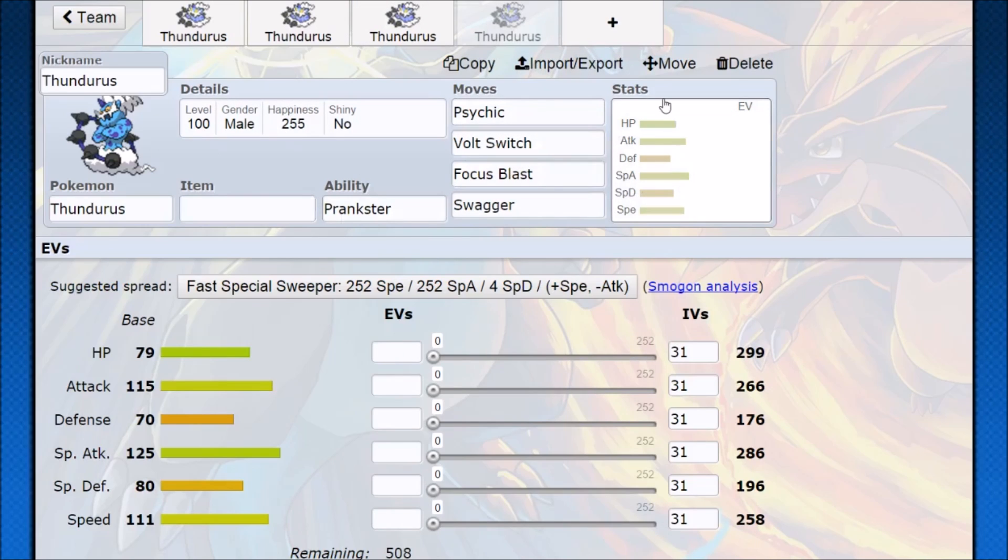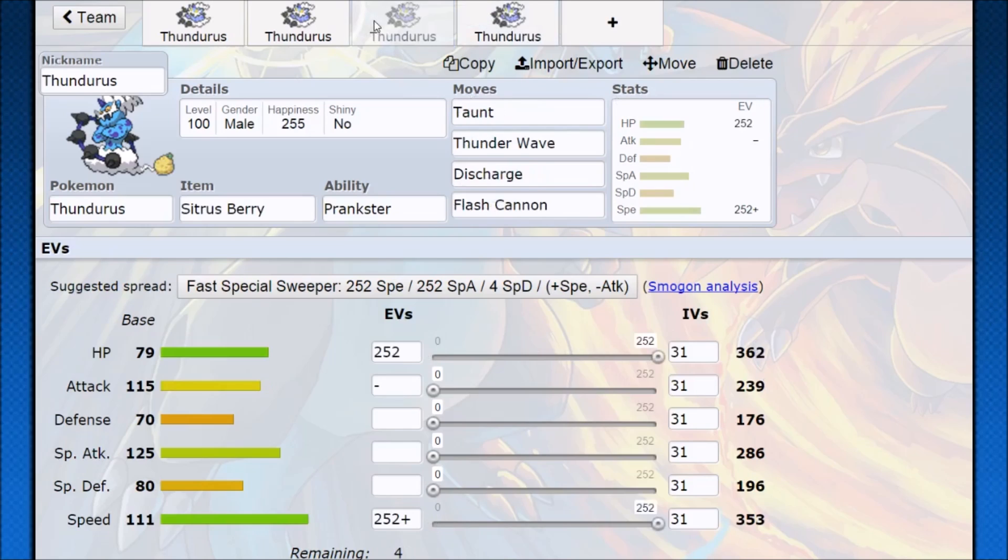Thundurus also gets Volt Switch and Swagger. Swagger into a setup Pokemon can be pretty hilarious — just Discharge and Swagger. If you see a special attacking Pokemon you want to shut down, Thunder Wave it, Swagger it, and now you might have an immobile Pokemon hitting itself while you're still threatening Discharge damage. The same goes for Volt Switch in an offensive set: if you're not sure and don't want to take too much damage, Volt Switch instead of staying in. Now you get some damage rather than a free switch, and you bring Thundurus back in for more.